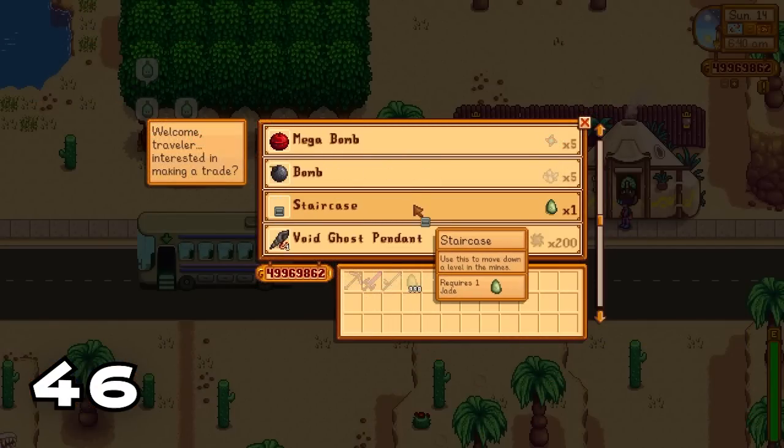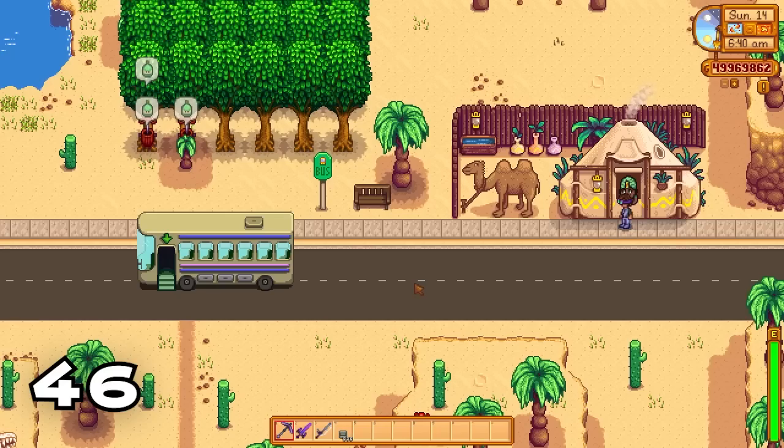If you have loads of jades you can trade them in for staircases at the desert trader every Sunday. If you have hundreds of jades make sure you get those staircases, because this will allow you to spam the Skull Cavern and the hardened version of the mines for great rewards.